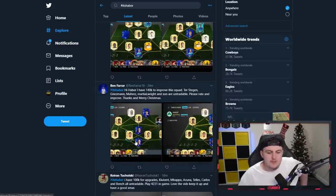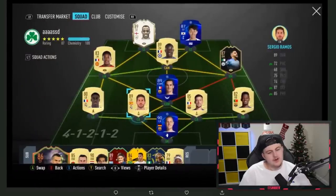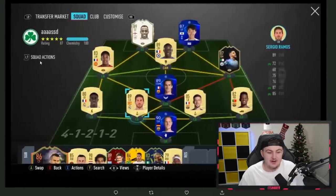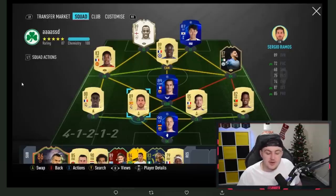The next squad is from another Ben. He has 140k to improve. Tradables are De Stegen, Griezmann, Mahrez, Martial, Wright and Son. For 140k, realistically to keep chemistry there's no improvements you can make. I think you start saving. The next stop for you is probably in-form Mbappe over here at left mid. You could swap Ian Wright and Son and go with Dembele at right mid and get full chemistry with Dembele - it's a little bit of a boring option but it would work. But I would say working on upgrading to players like Mbappe and meta players is definitely the best option next.